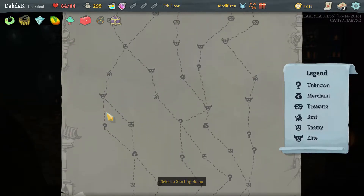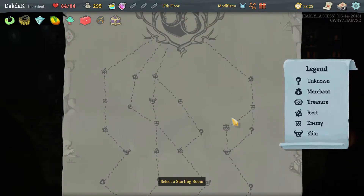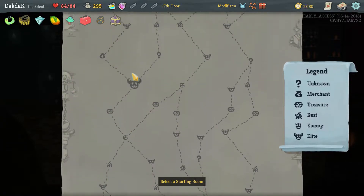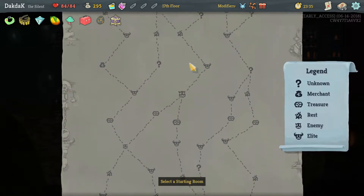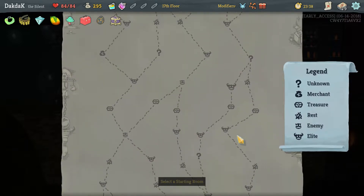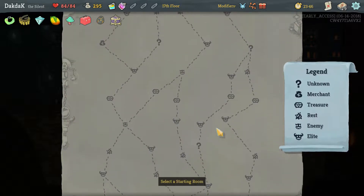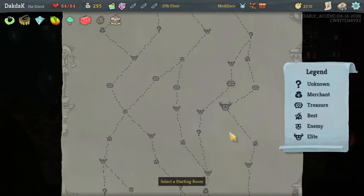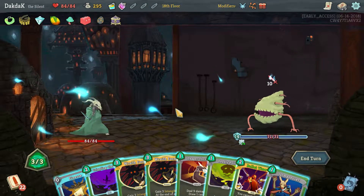Elites, where are you? It's basically four elites if we go up the right. Which way do I want to go? I want some more cards. We've got three elites — four elites in a row if we go that way for the shop. I think we've got to risk it. We'll start with you and get this out of the way just to see what we get. That's unfortunate. We're going to get rid of one of the two Wraith Forms.